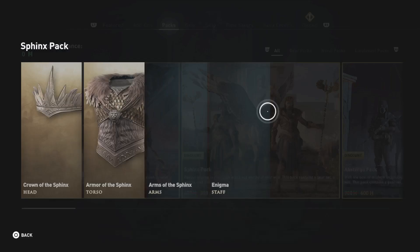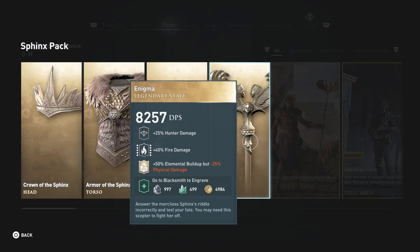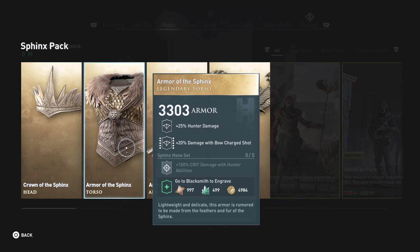As for the Sphinx pack, we already got Riddle so we don't need that, which lowers the price. They do have the other weapons though. The Enigma gives 50% elemental build-up but minus 25% physical damage, which is good if you're going to use elemental abilities like fire arrows a lot. The armor has great hunter damage and different bow techniques, but what really sells it is the 100% crit damage with hunter abilities. If you're a heavy hunter doing millions in damage, this is really going to kick it up — so the Sphinx pack is a definite yes.